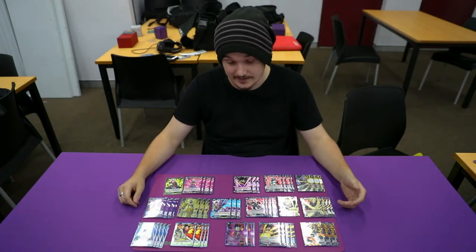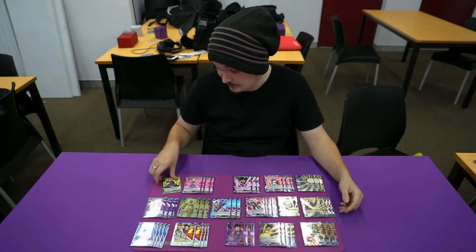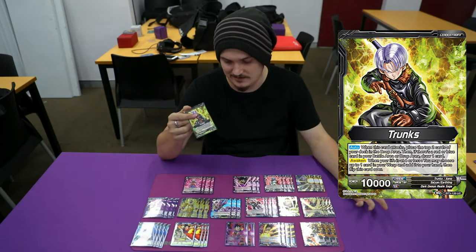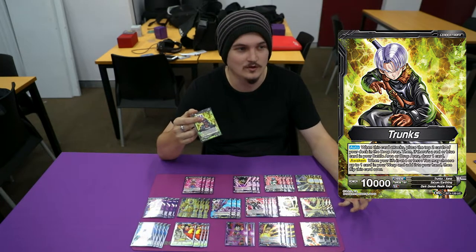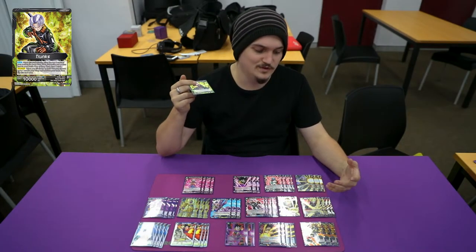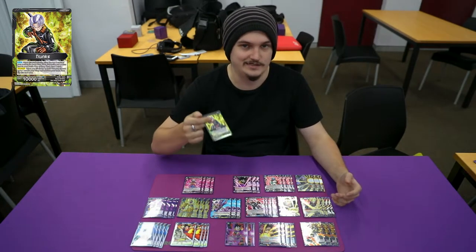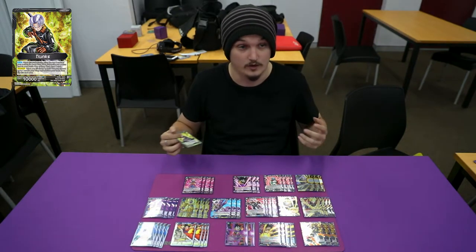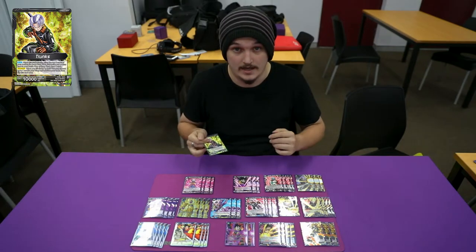Hey guys, it's Ben from IdeasPlayGames. Today I'm giving you another deck profile, giving you Black Trunks. Black Trunks is a really neat deck. I really like his style. Kind of like with the mirror deck, it gives you the extra advantage you really need for the early game and late game, especially with Blue because of the draw support and survivability that Blue has.